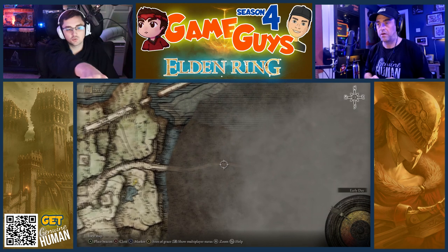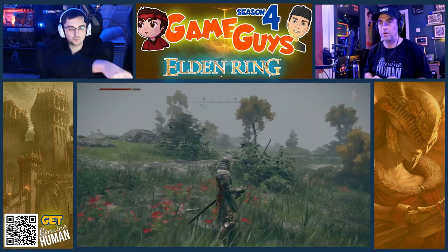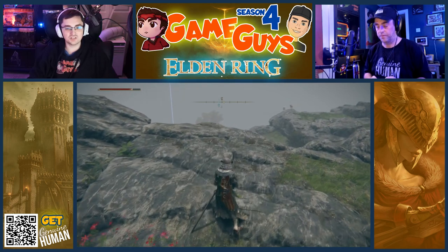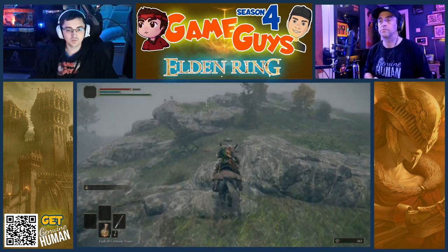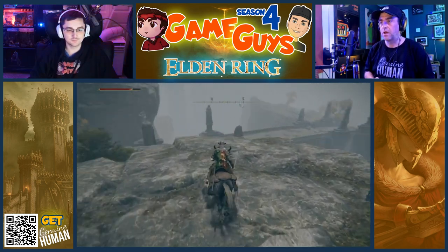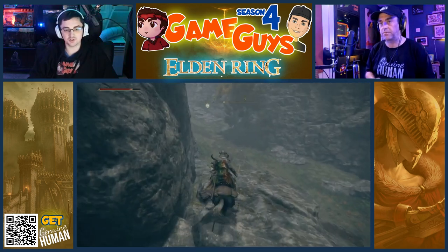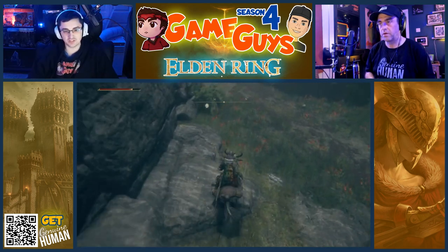Move your icon sort of towards — yeah, right there — place a beacon there. I want you to go down to the road and cross that bridge. Did you mount your horse for ease of travel? What we are going to be doing now is unlocking more of the map by collecting maps. We want to cross the bridge. And every time you see a Site of Grace, you always want to light it and rest at it.